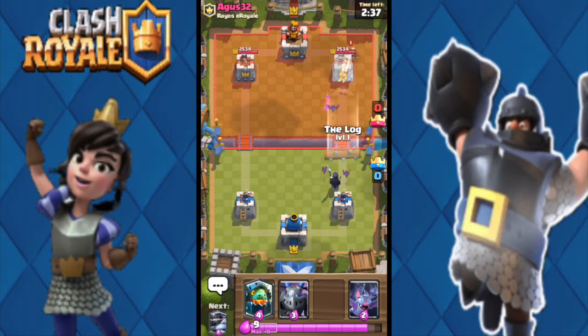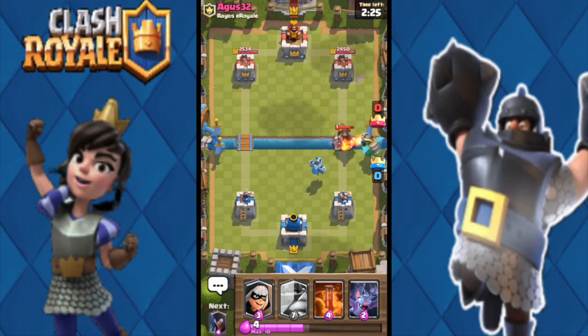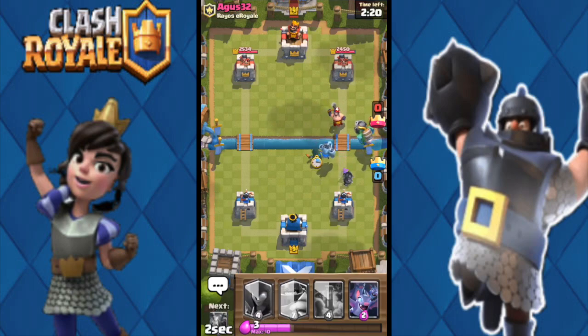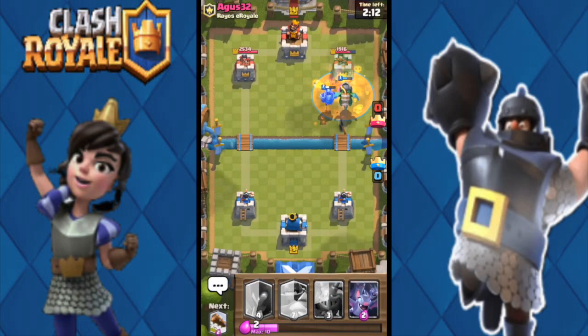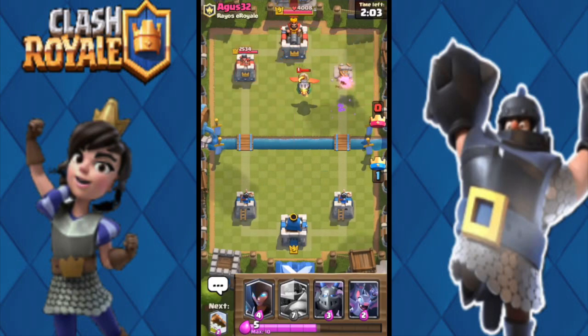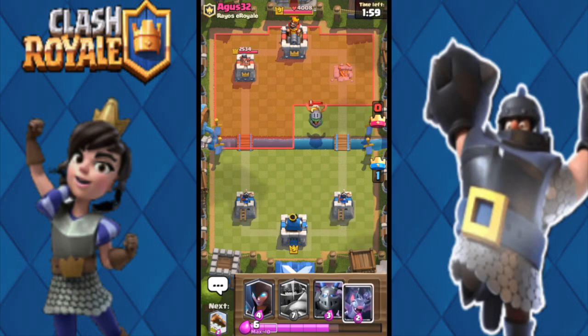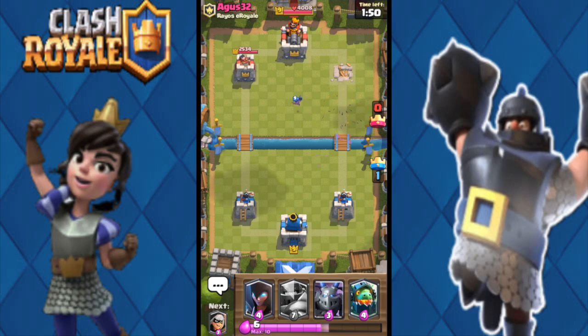I throw my log and mega minion, wait to see if he counters the night witch, which he does. I throw the mega knight and then my inferno dragon to counter his mega knight — because there's no electro wizard, the inferno dragon just goes ham. I throw my bandit to take care of the executioner with my poison, bandit gets a charge off. Inferno dragon takes the tower — the biggest mistake he made was playing too quickly. Don't play too quickly or you'll lose matches.